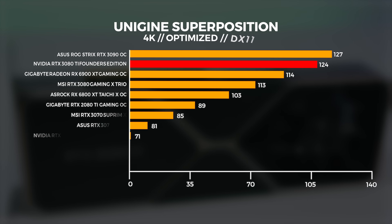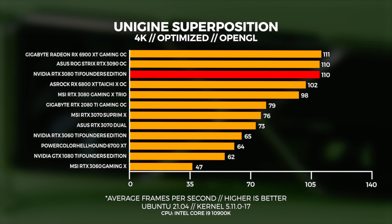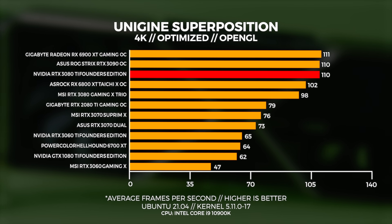At 4K, we're seeing the same thing happen in Windows that we saw with the 1080p extreme benchmark. In Linux at 4K, the 3080 Ti equals the 3090 in performance, and the 6900 XT beats it out by a single frame.